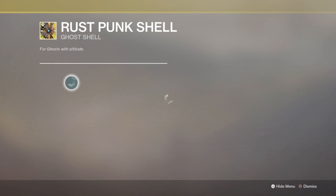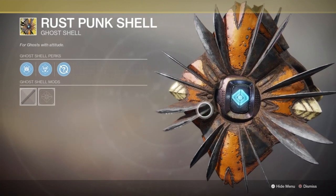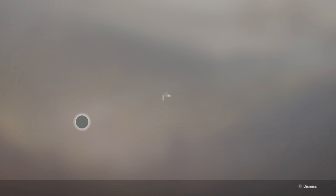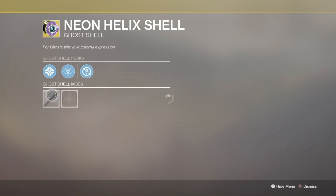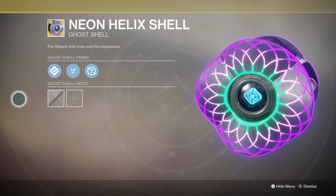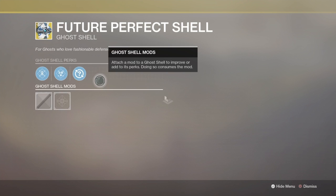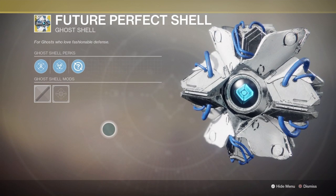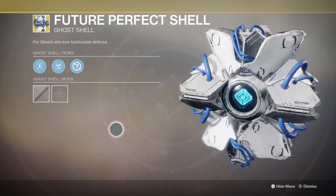This is the Rust Punk Shell — didn't look so cool to me. And this is the Neon Helix Shell — this is the one that looks like a disco. This is the Future Perfect Shell, looks like the SIVA just with white and blue.